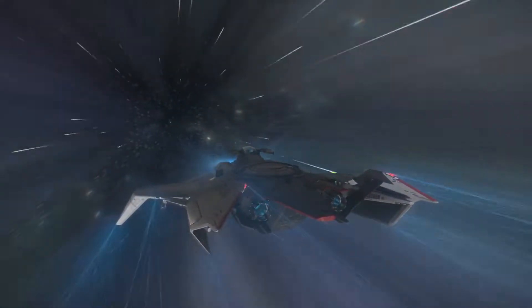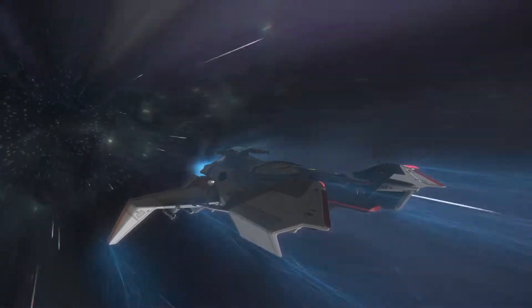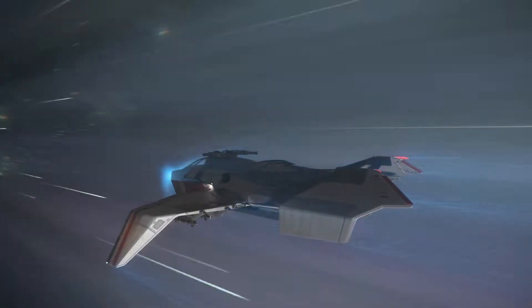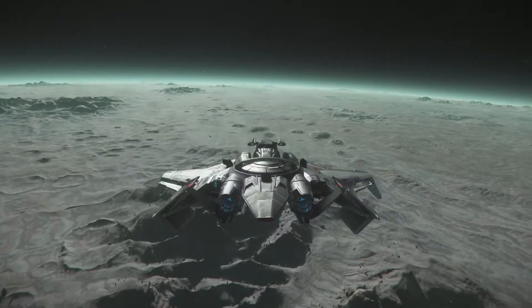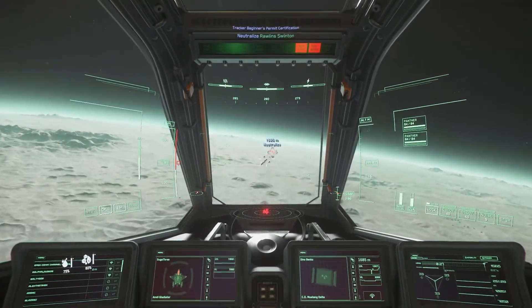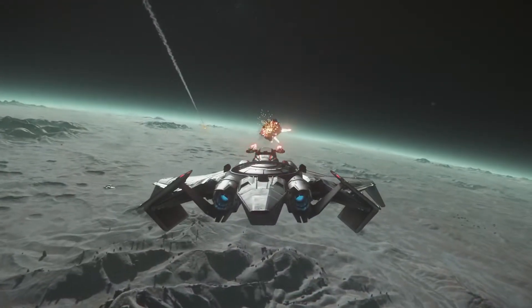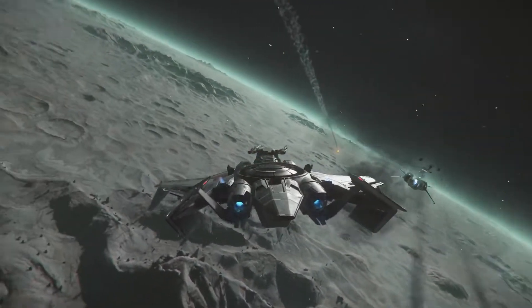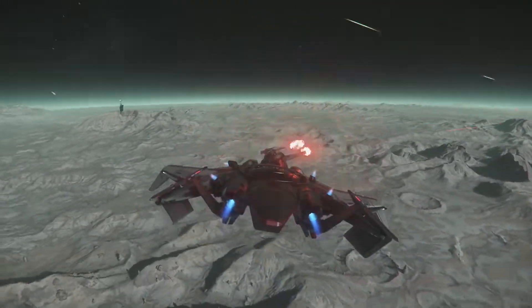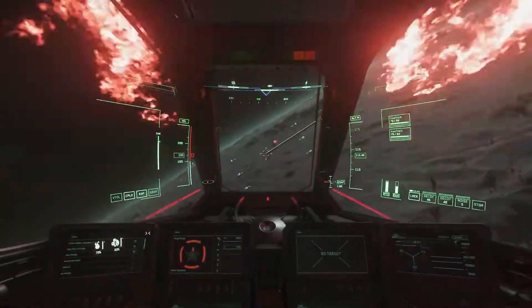Now if you're looking at this and saying there's a pilot seat and a gunner seat right behind it and it looks a lot like a Hurricane, you'd be right. This is what I like to consider the Hurricane's sister ship. The only major differences being that the Hurricane has two more size three guns for the gunner and only has one set of four missiles instead of eight size two missiles and four size five torps.